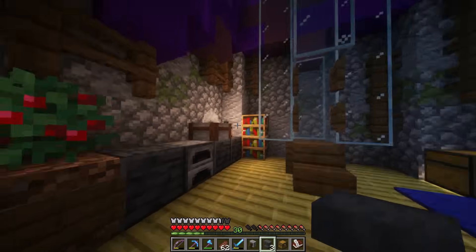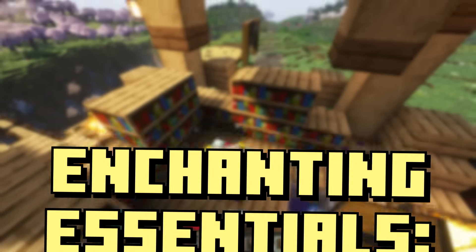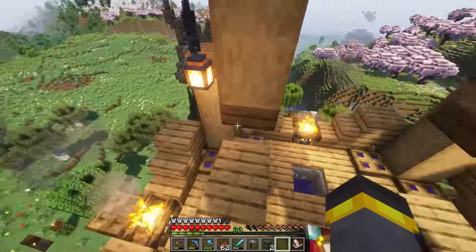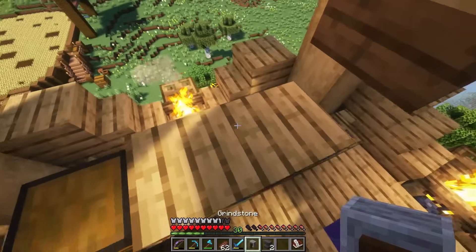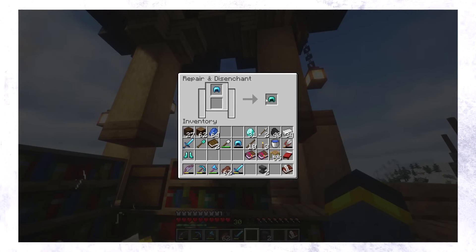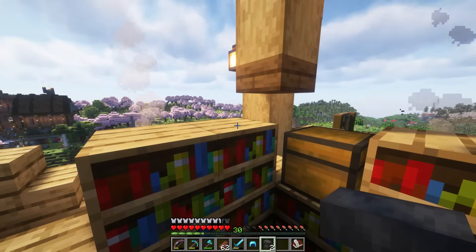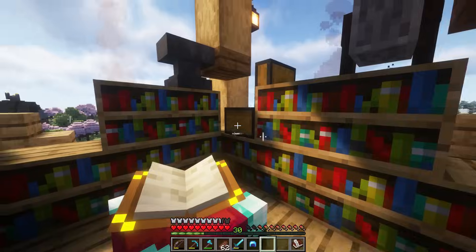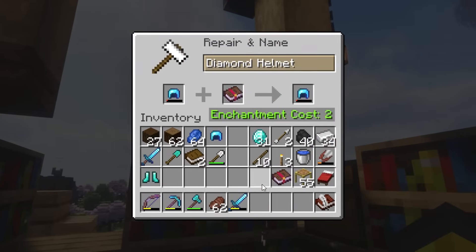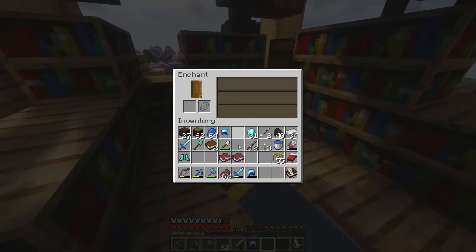Grindstone — an essential. In an earlier episode we talked about every single essential near every single enchantment setup that you ever make. One of the big things I like to have is a chest — maybe extra storage where you could leave lapis inside. Another great thing to have, you kind of need to have it, is going to be a grindstone, so you can disenchant things that you accidentally enchanted. Another thing that might be a great call to have nearby is an anvil, or maybe even two, because of their whole unfortunate durability breaking mechanic.